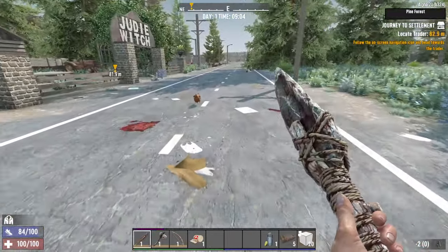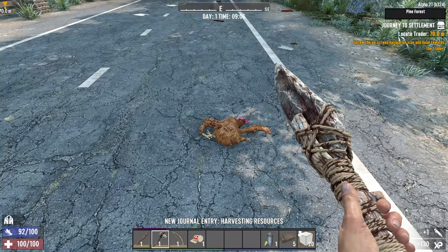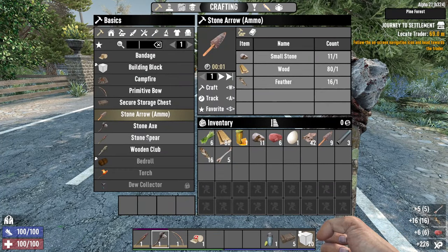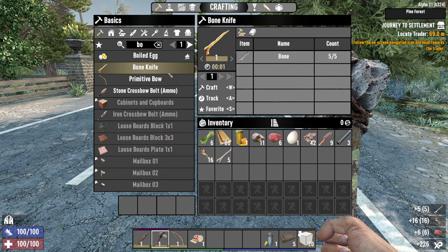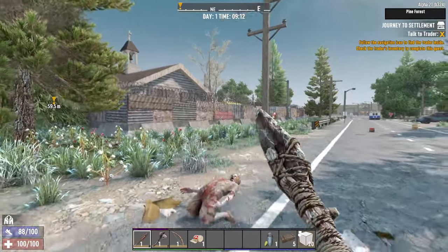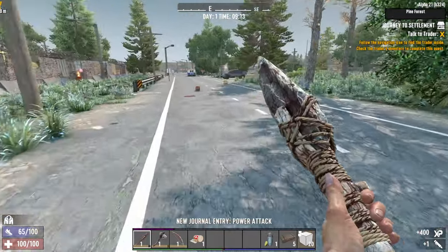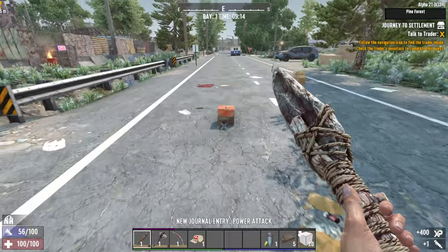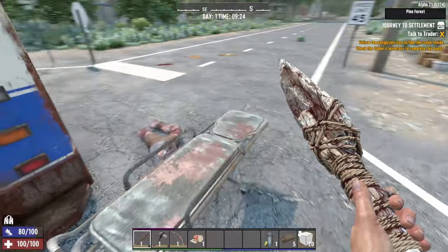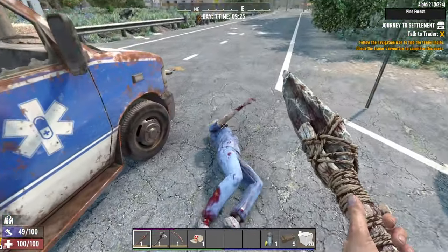Another advantage of spears is their extended reach, making it easier to kill enemies like this chicken. In Alpha 21, animals guarantee 5 bones when killed, making it possible to craft a bone knife right away - knives are more efficient at gathering meat from animals. Spears are easier to use if you're good at aiming; clubs have short reach but wide swings, so even if you miss you still have a chance to hit. These medical cars often have one or two zombies sleeping nearby, so I should clear them out first.